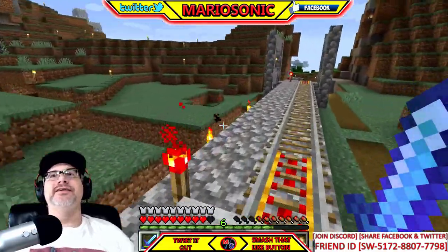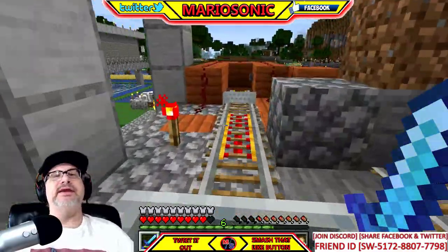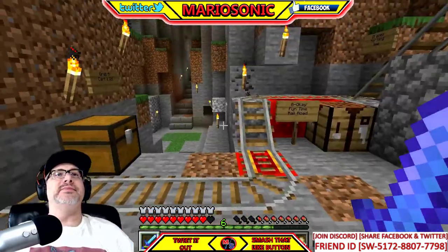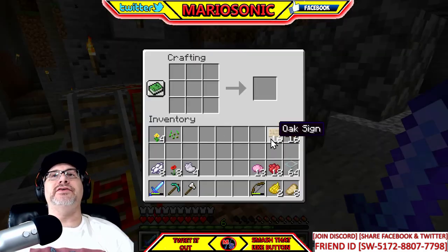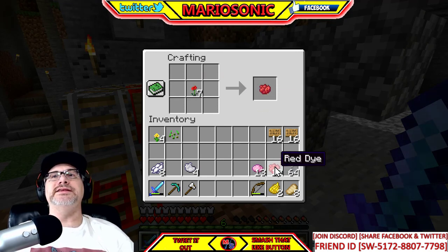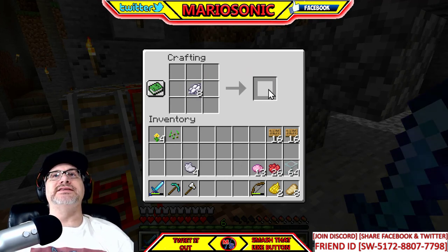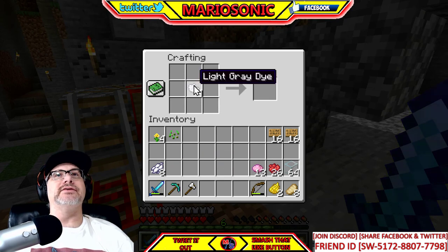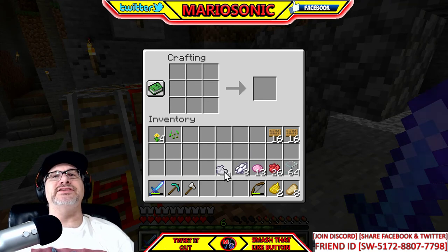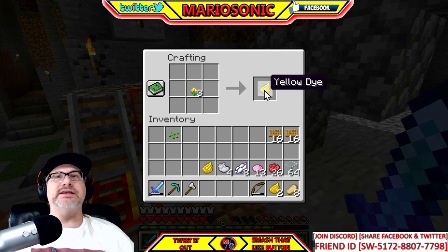You also need one other thing — a crafting table, which is very easy to make. To get the dye from the flowers, just stick them in the crafting table. There we go — that's how we did it. Light gray dye — we already showed that. We can put the dandelion in there too. I like it!